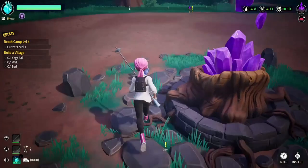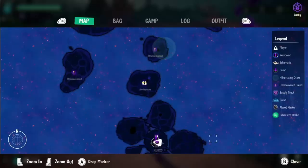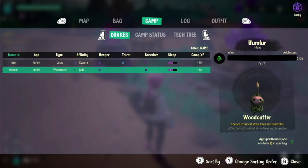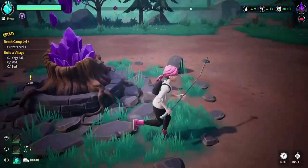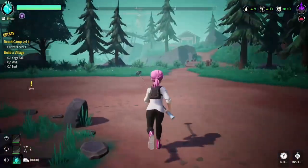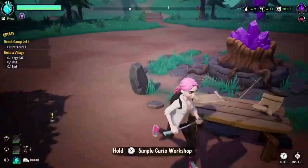That will give you XP - leveling these guys up will give you XP. The way you level up these guys: if you go into your camp, this is the easiest way to see it. You can see the blue drake needs kyanite crystals, and the green one needs jade crystals. The way you get these crystals is by heading out into the different islands and attacking the mobs and attacking the thorns.